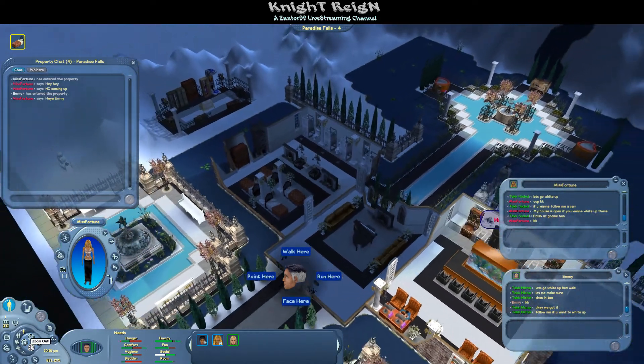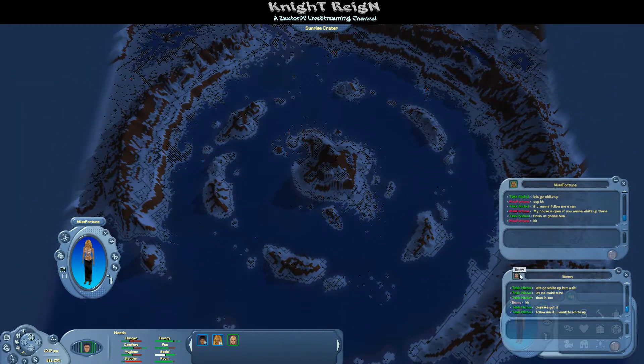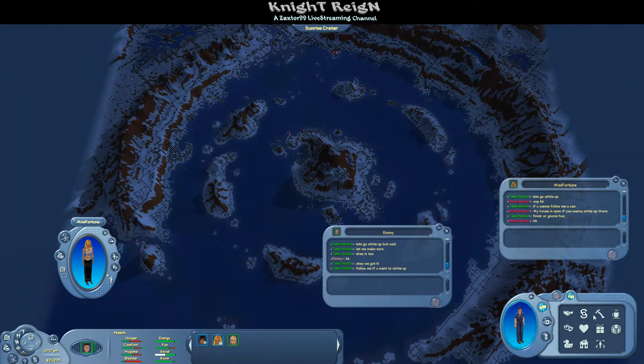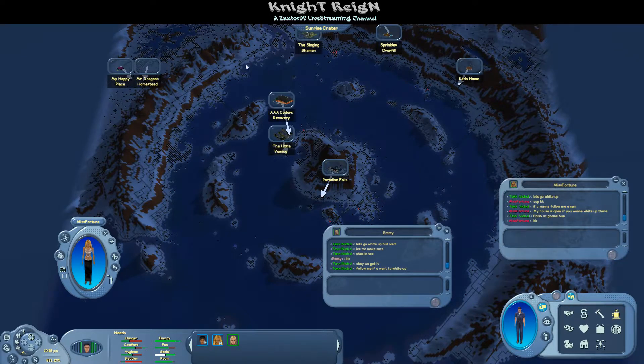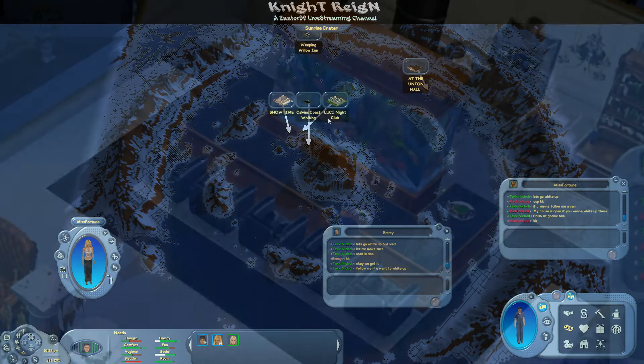You're going to want to zoom out to the map and check for service lots first of all. As you can see, there's a lot of service lots open right now. If there's not service lots and entertainment lots open for you to wide up, it's okay — you can just green up all the way, you just won't be able to code as long initially. Right now we have lots of service lots and entertainment lots open.